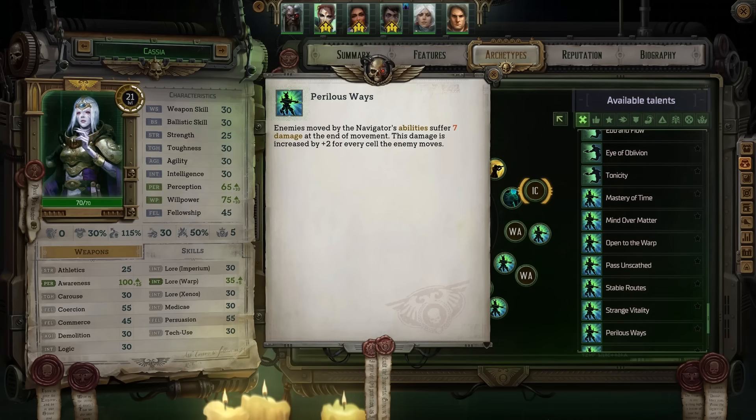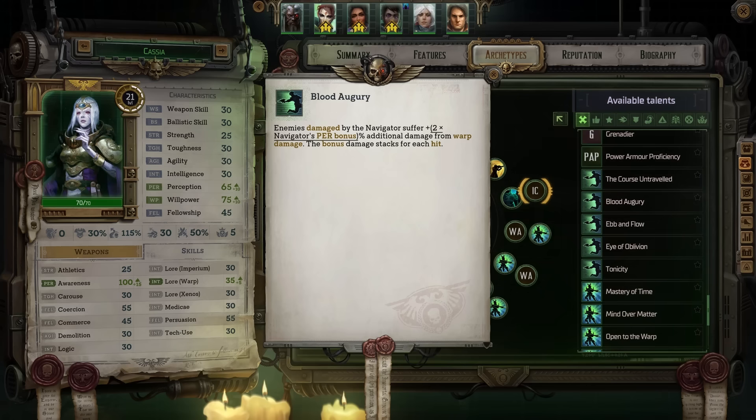The damage type from the Perilous Ways talent has been changed from warp damage to direct damage. Perilous Ways is one of Cassia's navigator talents and it's triggered when she forces an enemy to move. Originally this incorrectly dealt warp damage, and that was a big deal because she also has the Blood Augury talent. This talent provides an increase to warp damage against enemies she has already damaged, and that bonus scales with her perception bonus. Now that it's been removed, her movement powers will deal less damage over the course of a fight, although their initial damage will still remain the same.